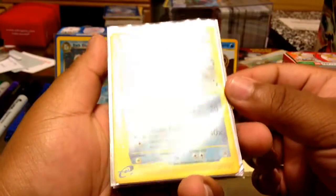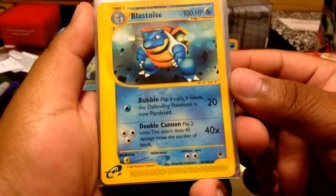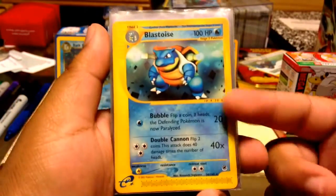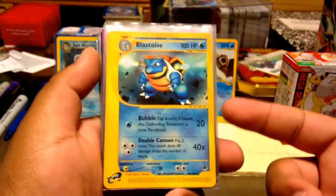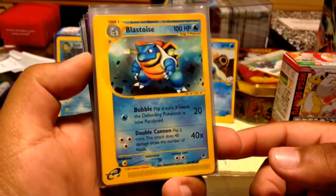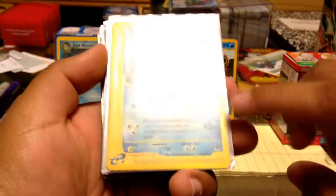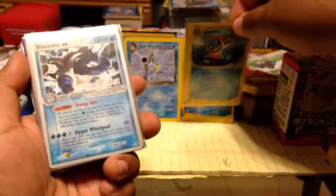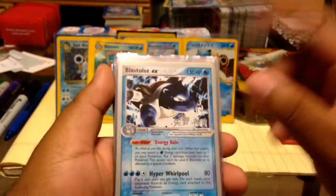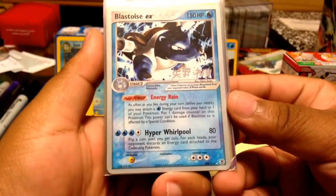Here we have a Blastoise rare from the Expedition set. I don't know if there's a holo version of this, but I would love a reverse holo version if it exists. This is the rare — very interesting little shards in the art, not in the sense that it's holo, but just the artwork itself. Very unique.